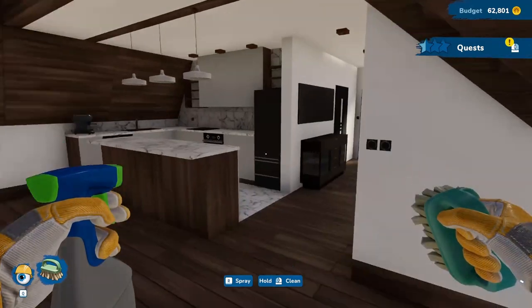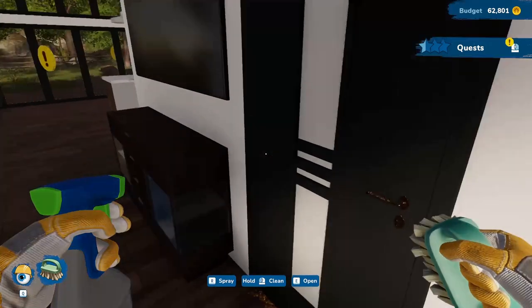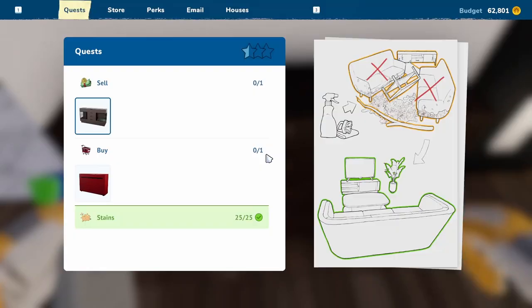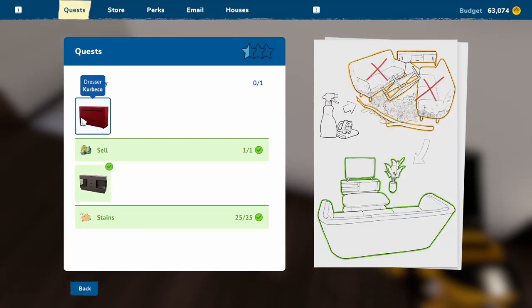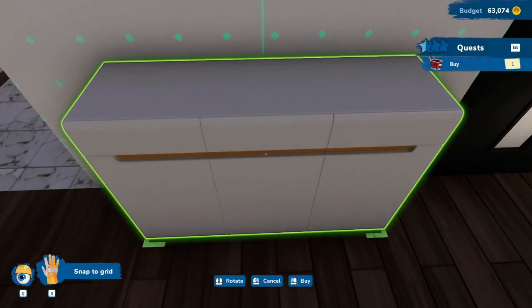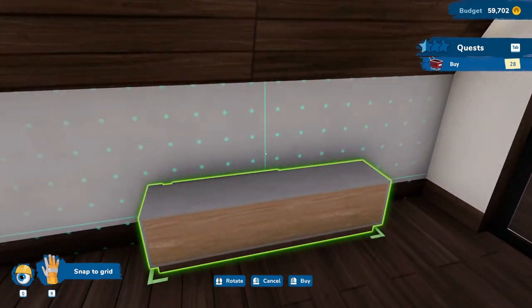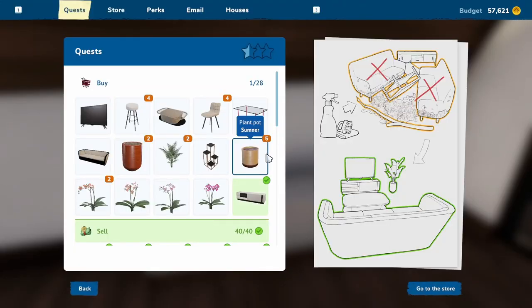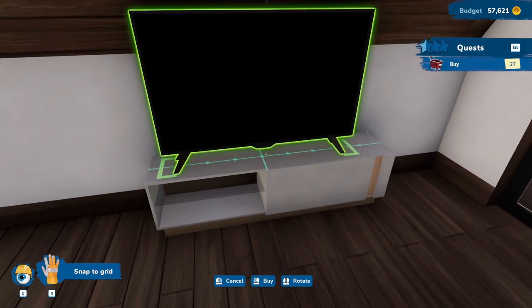The ones up top look good. That's related with the other one - is that for sale? Yes. Let's put this guy in here because it requires it. And now it's in here. It's not that much. The TV cabinet can stay here. The TV on top.